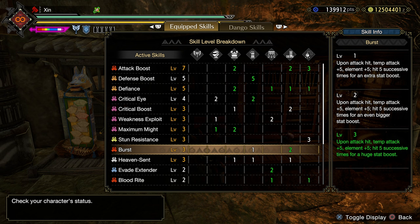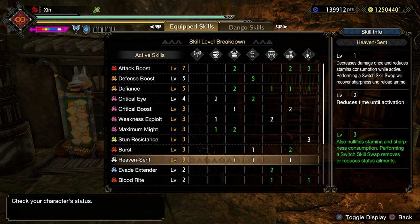Burst is always a good damage skill for Savage Axe playstyle. Heaven Sent is from Amatsu's armor set — this is the core skill. It will proc around 15 seconds into the fight, and with this skill active, we won't be losing any sharpness and we will also have infinite stamina. Now even if we do lose sharpness, we can simply perform a Switch Skill Swap to regain the sharpness.